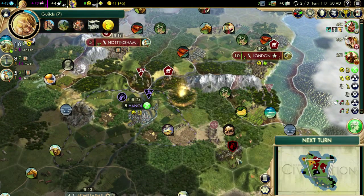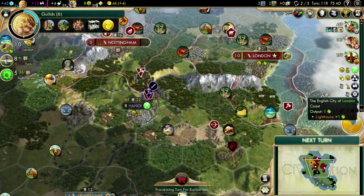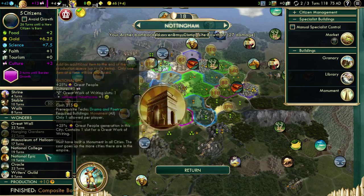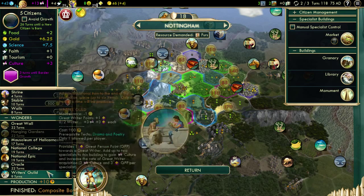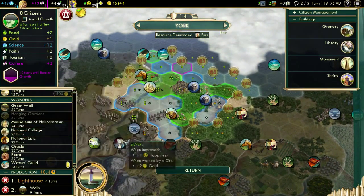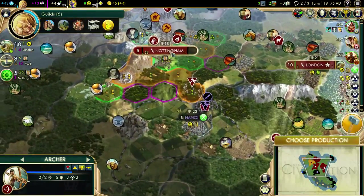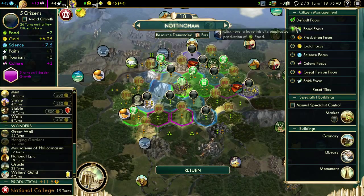Composite bowman barbarians. Production - what should you make me? I probably should actually crank out a national college before I get that other city built. Let's take a look - 19 turns here. How much will it take you to build a national college? A lot - longer. What about London? 18. Yeah, let's go ahead and throw it here in Nottingham - national college, 19 turns. Can we make it go any faster? Stay on that marble. It's down to 17 turns. Hey, there we go.